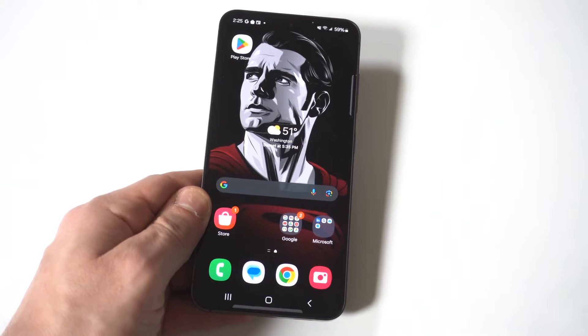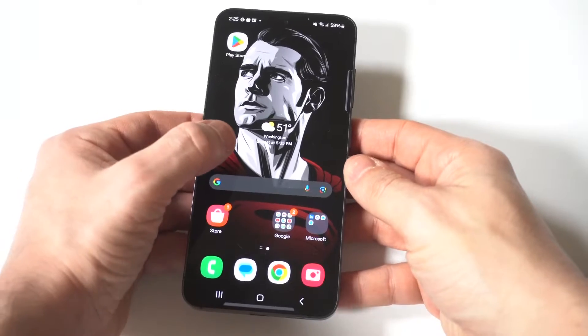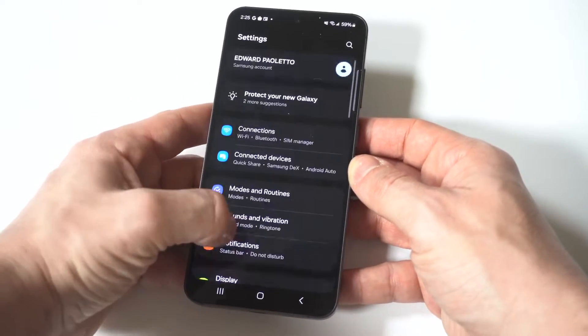I'm going to be giving a tip — you can invert the screen color on your Galaxy S24 and S24 Ultra. When you do this it is pretty weird, but you want to go into your display settings.